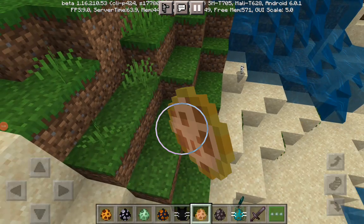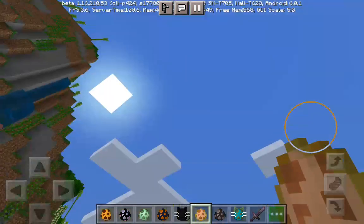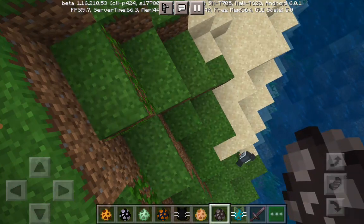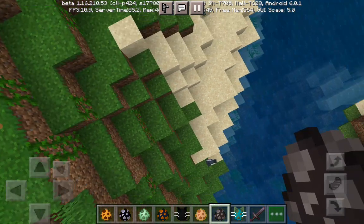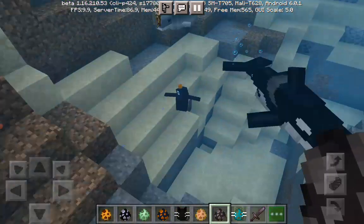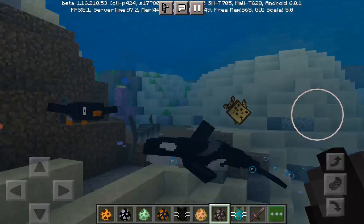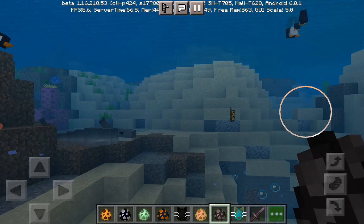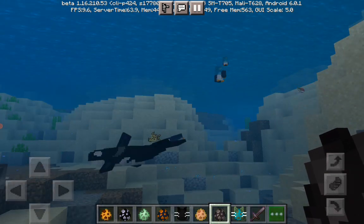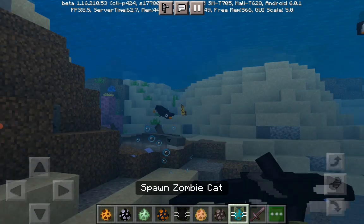We have the angel pigs — pigs are now becoming angels when you kill them. Look at that — he's now going up to the clouds. They are super duper cool. The angel cats also do the same. We have the anglerfish — the glowing mob just like a glow squid. They like to tag you. Look at that — oh my gosh, they're eating pizza. That is so cool.